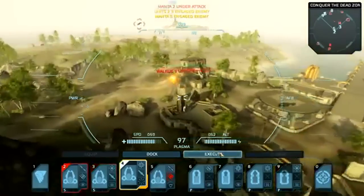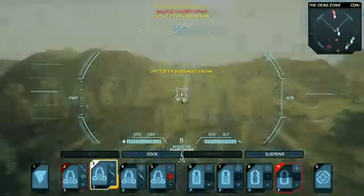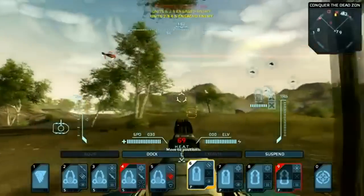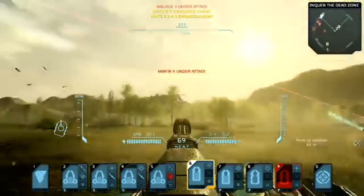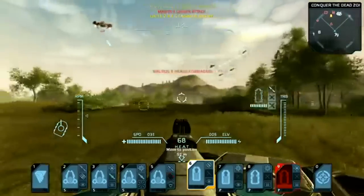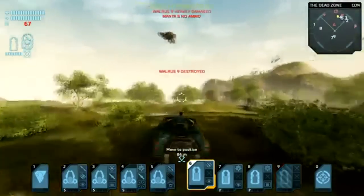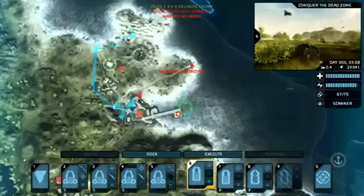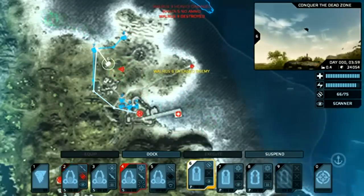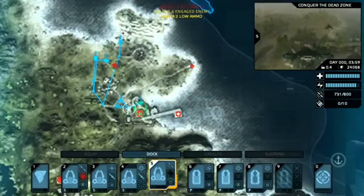At any point in the action, I may return control to the onboard computer. Switching between units, direct control, or computer control is all done seamlessly. The convenient picture-in-picture preview window in the top right-hand corner of the map allows me to monitor what the unit is doing while attending to other tasks.